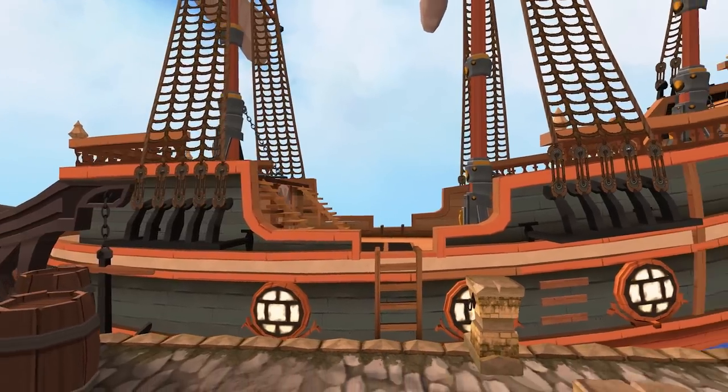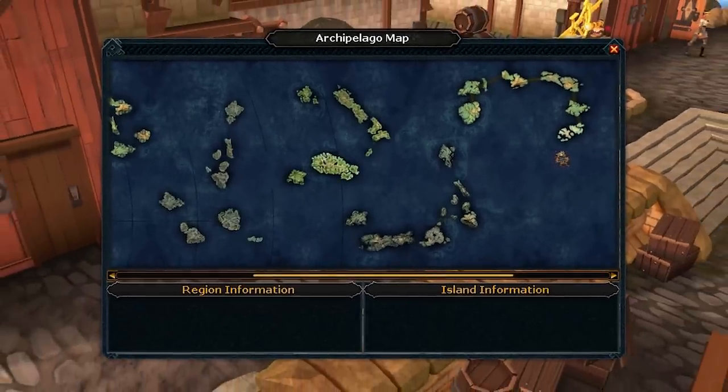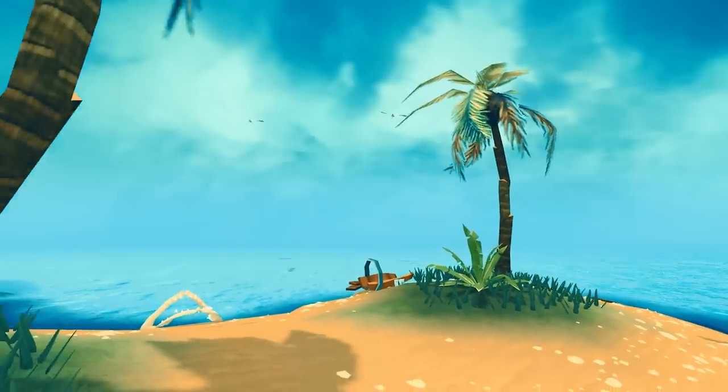We have a new voyage type with this update which we're calling clue voyages. These will be for the new adventurers and a few of the old ones too. In these, you'll send the adventurers out to track down clues to find a hidden location somewhere in Wushanko. These locations will offer some new and unique benefits within ports.